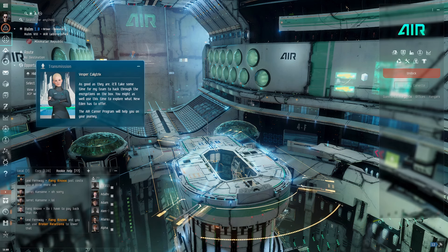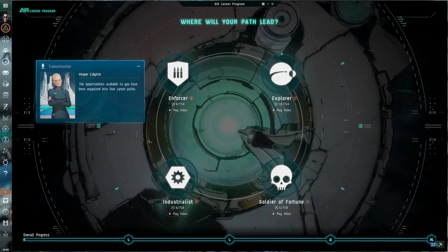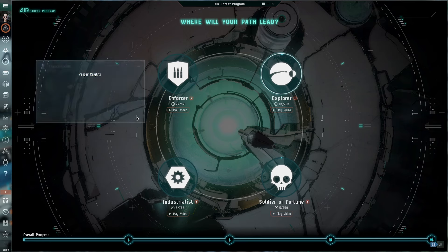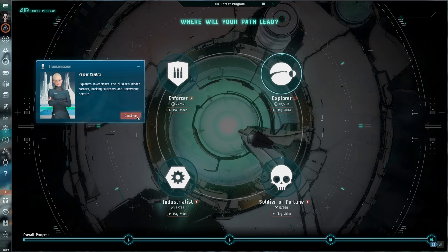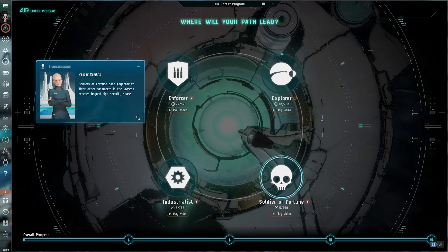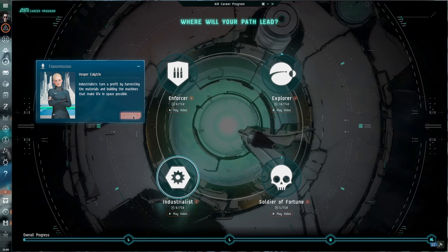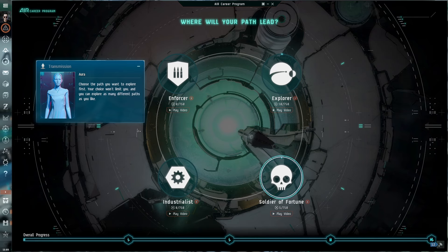The AIR Career Program will help you on your journey — that'll be up here in the top left. The available career paths have been organized into four: Enforcers work for New Eden's factions, fighting off pirates and other threats. Explorers investigate the cluster's hidden corners, hacking systems and uncovering secrets. Soldiers of Fortune band together to fight other capsuleers in lawless reaches beyond high-security space. Industrialists turn a profit by harvesting materials and building machines. Your choice won't limit you, and you can explore as many different paths as you like.